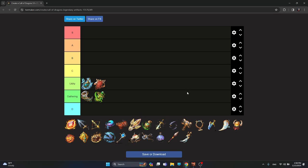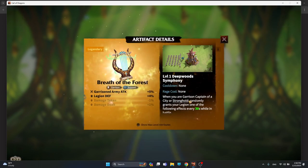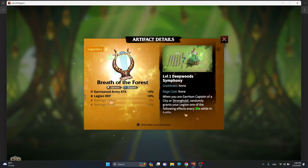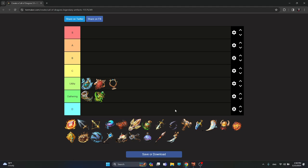Another purely utility artifact is Breast of the Forest, which gives garrison army attack and legion defense. It's also only usable when you are being attacked and want to use it on your garrison leader. Of these three utility artifacts, Tear of Arbon is absolutely the best and stands in first place.